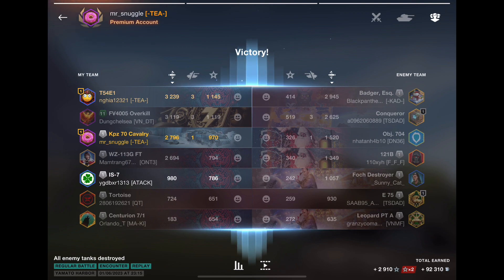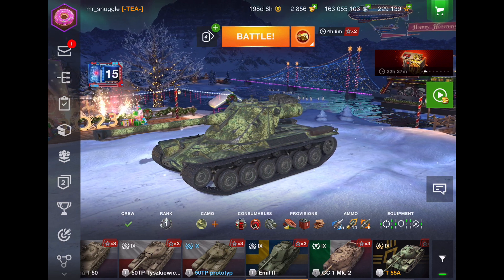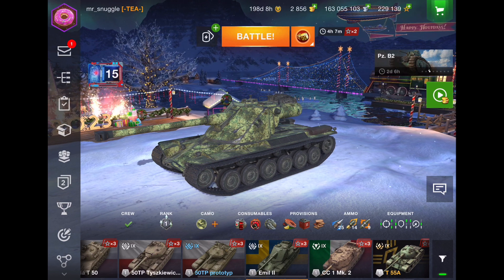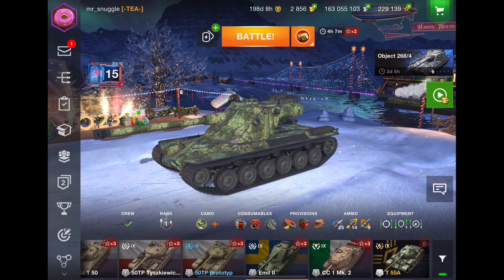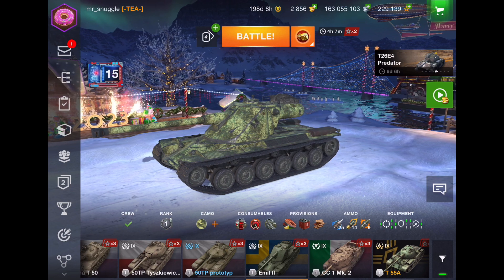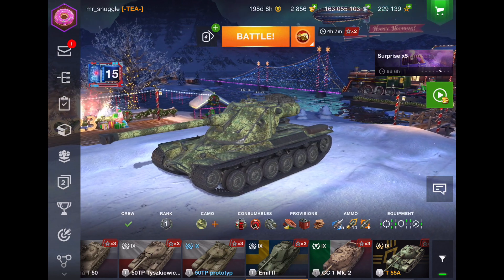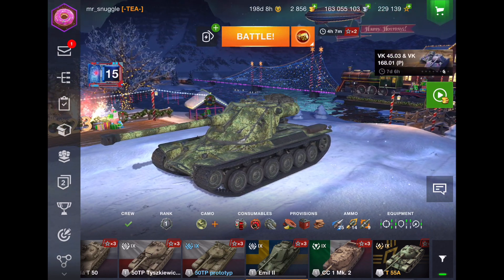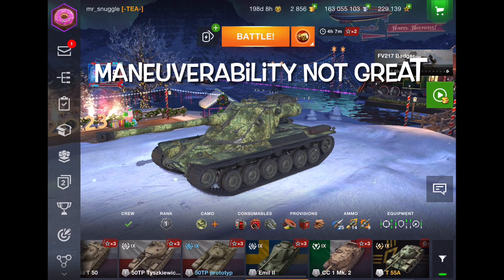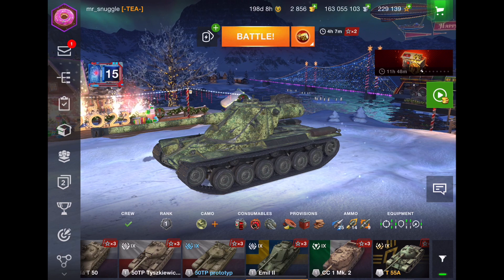Let's move on to the second tank — here we have the Emil II. Great turret armor, not quite as good as the Krav, and you can get penned by gold shells more easily. But against weaker players it'll do just fine. The gun? Solid. That reload? Again, iffy — you've got to be careful about shooting all three shots because you have a very slow reload. And lastly, maneuverability — not great. So that's my review of this tank. Let's move into some gameplay and see what we've got.